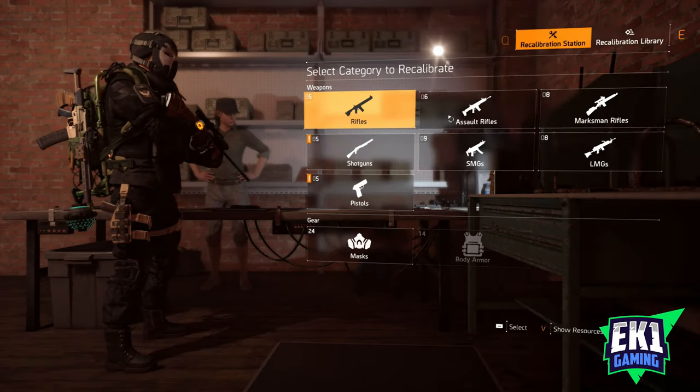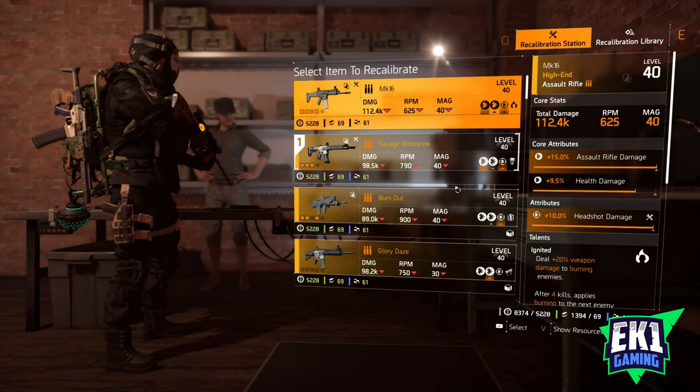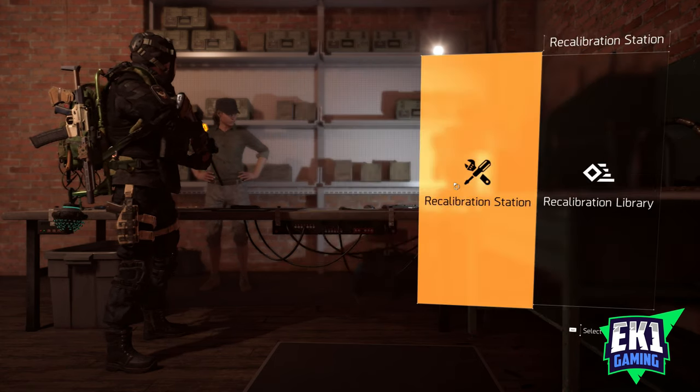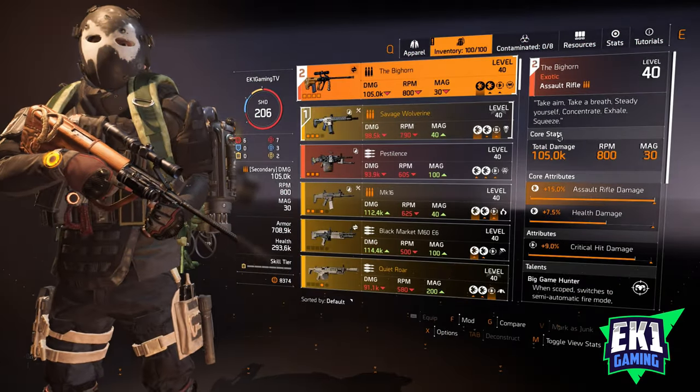You cannot re-roll any stats on an exotic item, so do not try to re-roll it. You've got to get a decent roll when it drops, but being legendary you should have at least one thing maxed out on it.